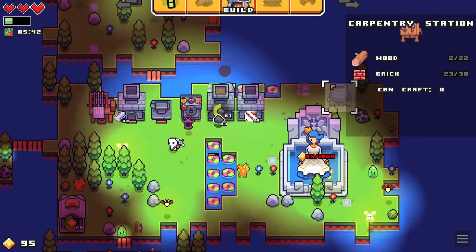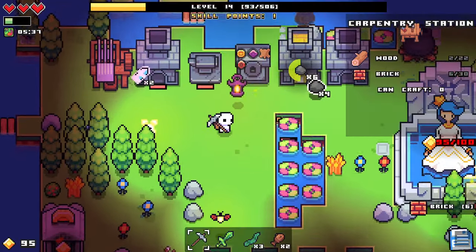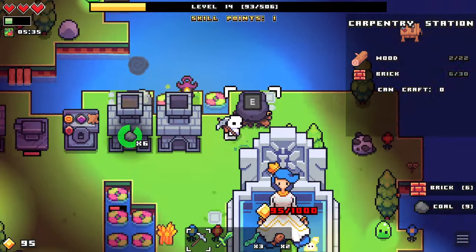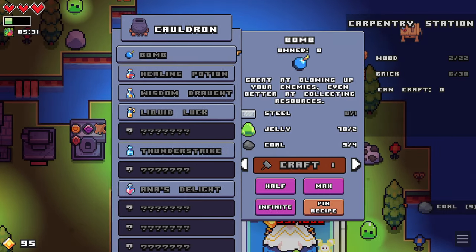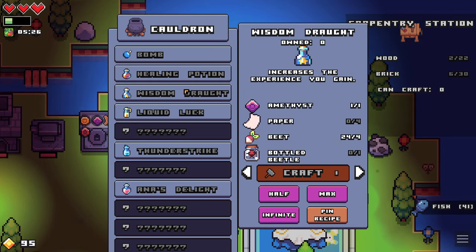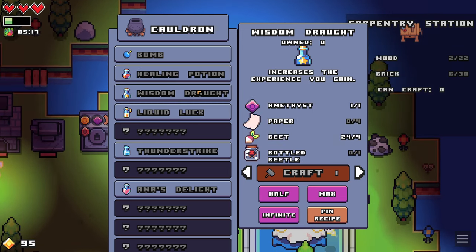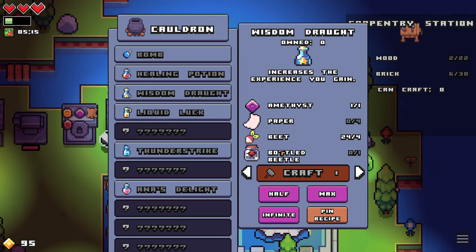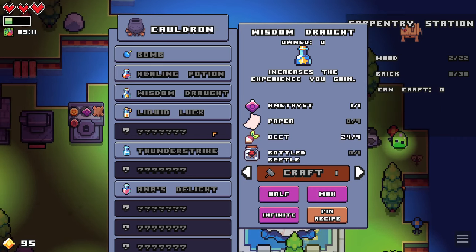We'll go ahead and place this cauldron right here. Let's see what this thing is all about. There's a lot of stuff. We have a bomb, a healing potion, a wisdom drought that increases the experience you gain — I wonder if that's permanent. I would assume it's on a timer. But it does take some rare stuff, so maybe it is. Might want to look into that.